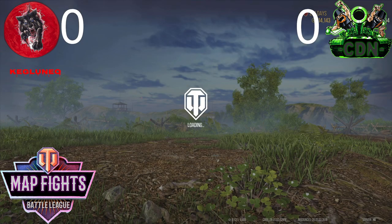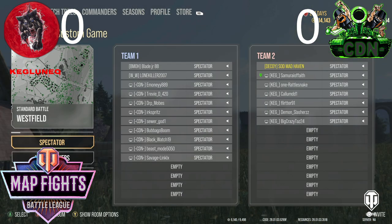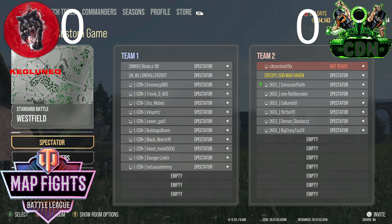Okay, so now we can start using the score screen since the next lineup is going to be Tier 9 NBA on Westfield — 10 versus 10 on Westfield. A little bit excited to see this one. Westfield — more than likely we are going to be seeing artillery filled in on both teams since it is 10 versus 10.